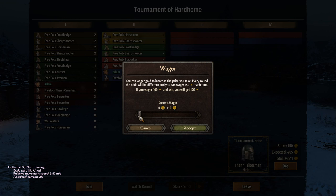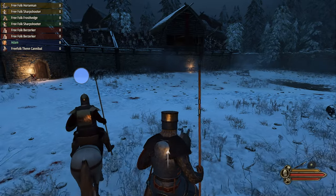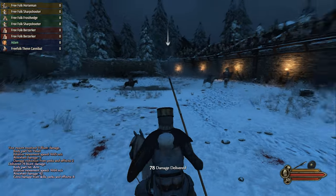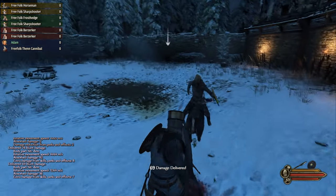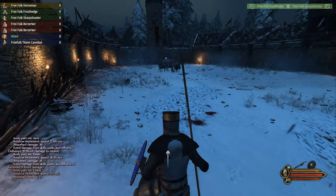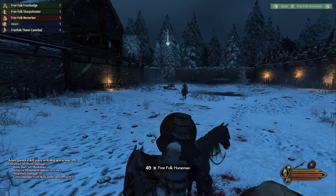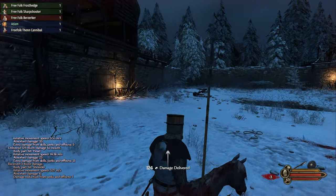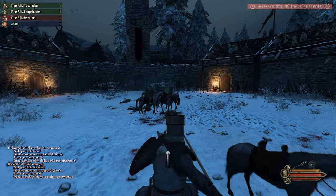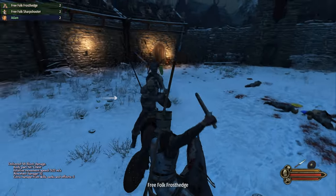A little bit of showboating. On to the next — we've got a Free Folk Thenn Cannibal on our side, that's surely going to help. Luckily we didn't take too much damage there. That is sometimes the danger when rounds are purely on horseback — one big hit from a lance can change everything. I'm pretty sure that's how we died in our first tournament in Lannisport. We're definitely through to the next round, but I've got a two-on-one against the greens.